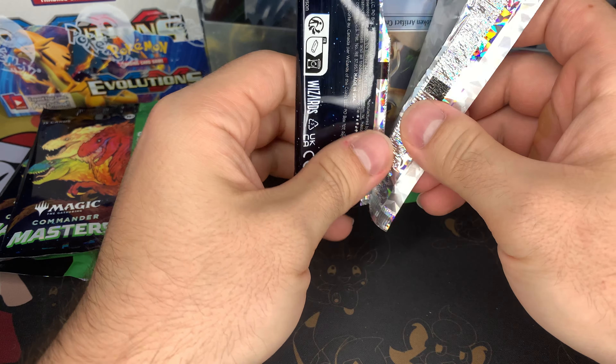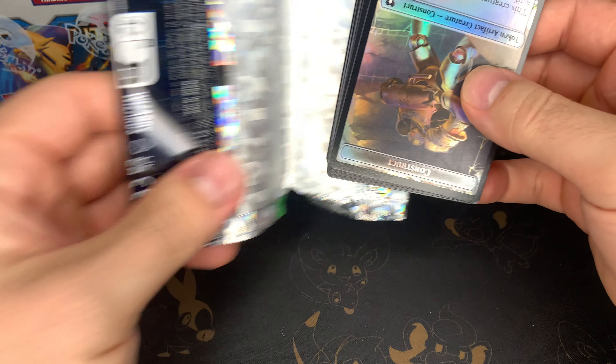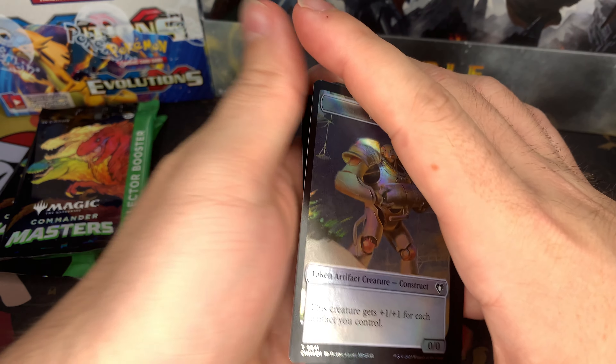Maybe we'll get lucky and get a Jeweled Lotus borderless textured foil. I mean, Jeweled Lotus in general would be a good pull.